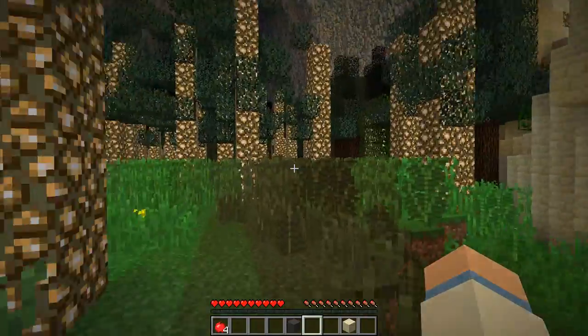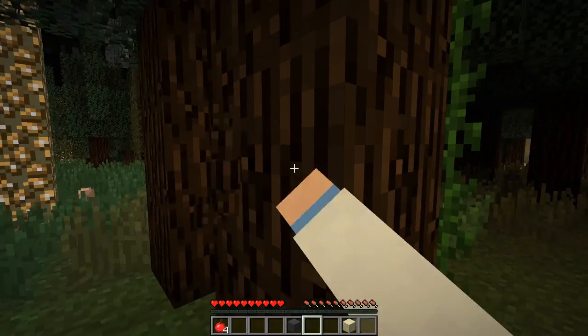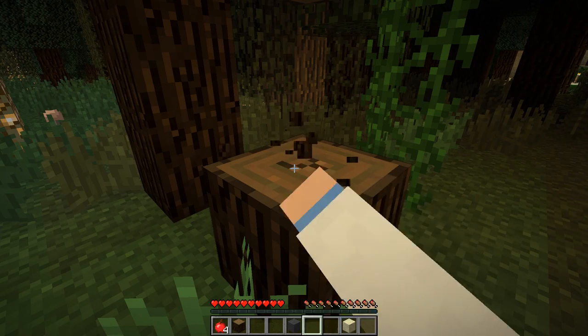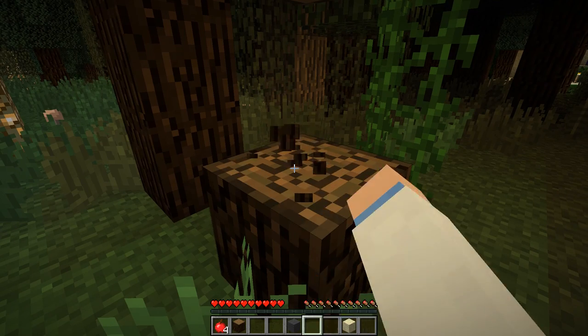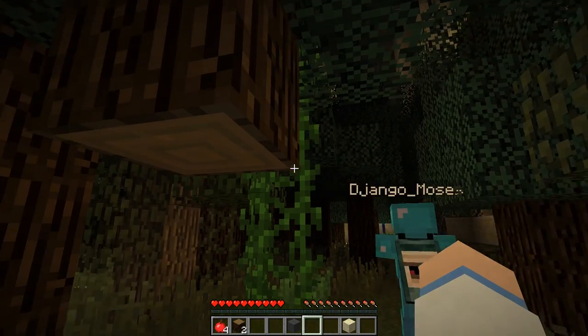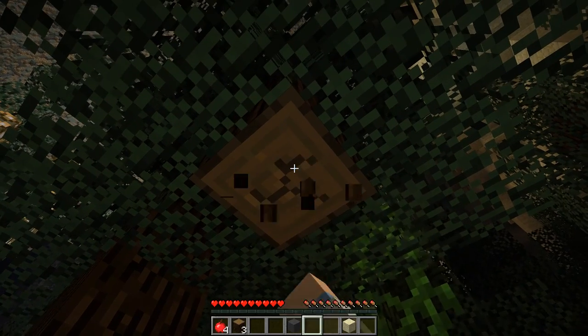Let's go over here. I haven't got any weapons so this is a bit dangerous for me - I'm just going to punch some trees. I can see a zombie in the corner of my eye, he's over there. I'm gonna get some wood and get some proper tools.